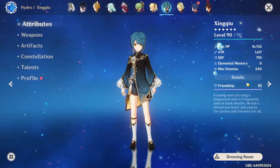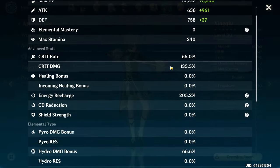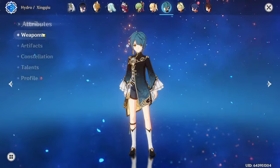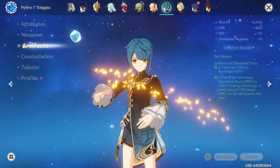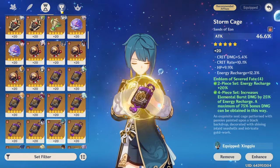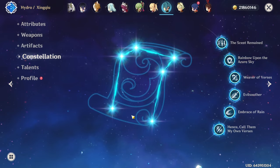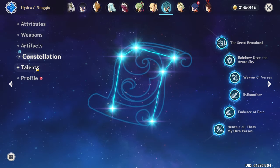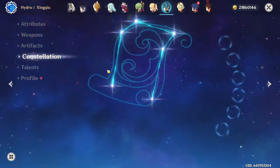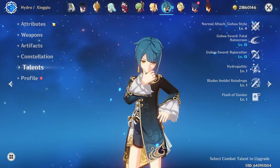Xingqiu is next — top 5%. He runs 66 crit rate, 135 crit damage, with 205 ER, R5 Sacrificial Sword with 4-piece Emblem. He is my second C6 four-star — Beidou was my first — and he's double crowned as well.